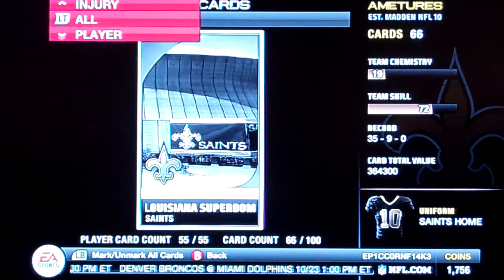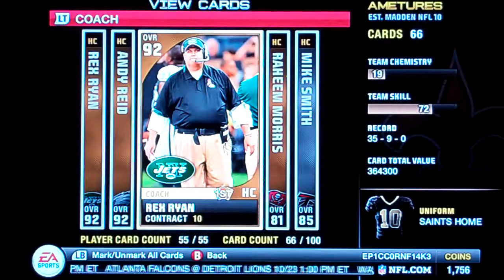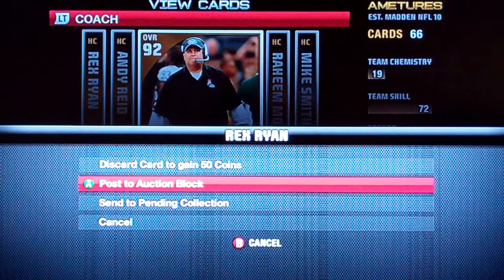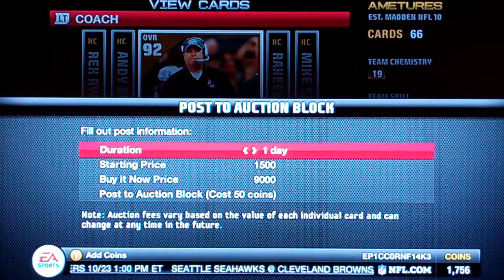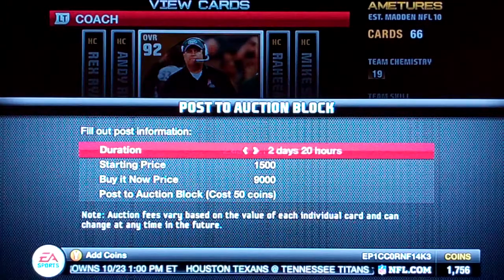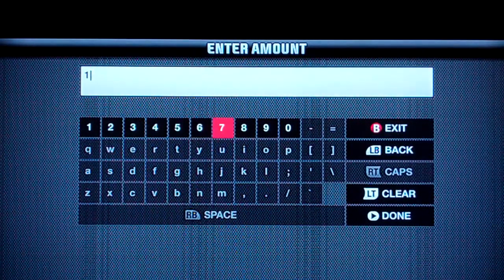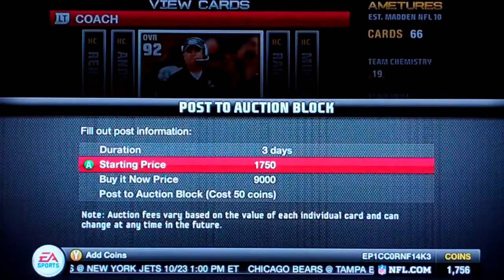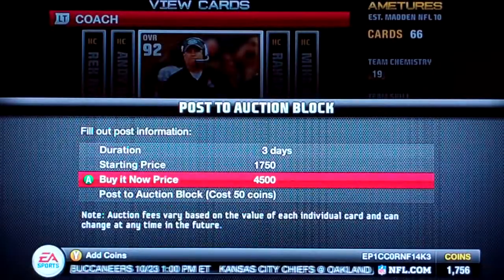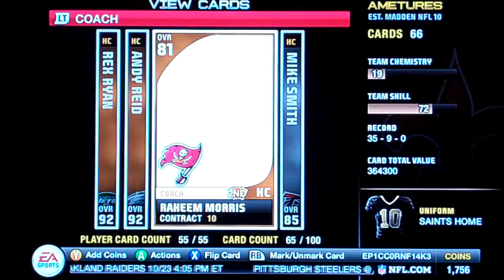And one of my Rex Ryan — I have a 9 contract and a 10 contract, I'm going to use the 10 contract. 12,000 bid, and he's going to be start price $17.50 to make it different from the others. And buy it now will be $4,500, so you might just want to buy them out.